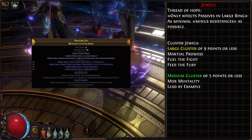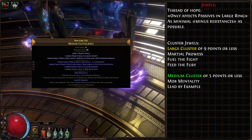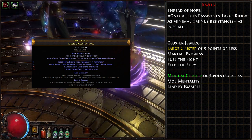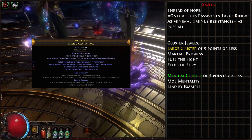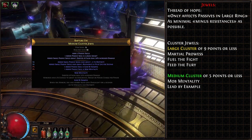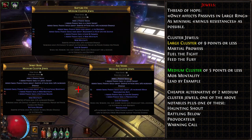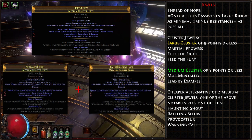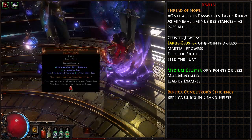The absolute must-haves are medium cluster jewels. A budget alternative would be 2 medium cluster jewels with the combination of notables Mob Mentality and Lead by Example — the only combination of notables we want. The former grants endurance, frenzy, and power charges when you use a Warcry, while the latter is our main source of Onslaught. This cluster jewel is expensive and hard to roll, but is pivotal to the upper-end power of these builds. A budget alternative would be 2 medium cluster jewels with one of the aforementioned notables on each, coupled with less expensive notables such as Hunting Shout, Rattling Below, Provocateur, or Warning Call.